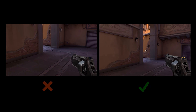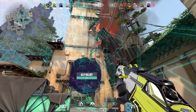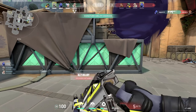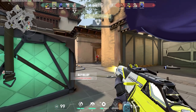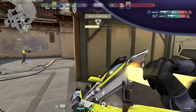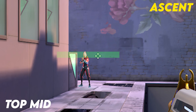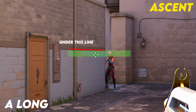Having good crosshair placement eliminates the need to flick to your target, making it a point-and-click situation. This will make your aim more consistent over time because you don't need to perform high-accuracy mechanics to be effective. If you're just starting out, I have a bunch of other videos that show where head level is on certain parts of the map, so you'll want to check those out — link's in the description.